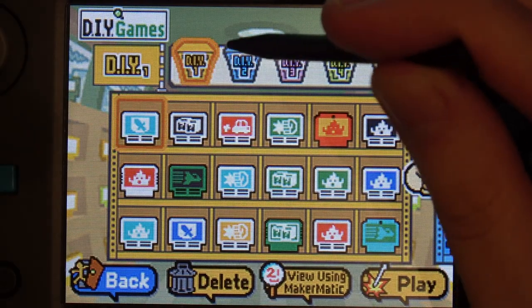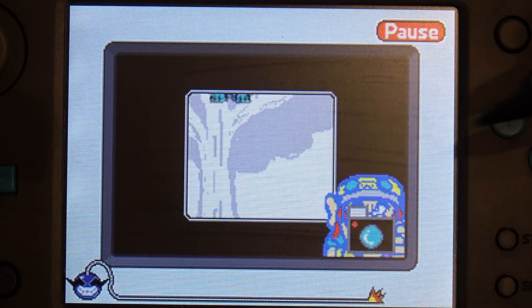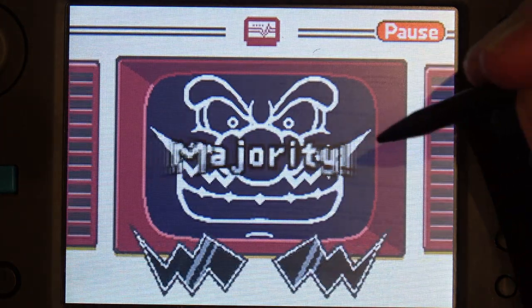This first box is all variants of the preset ones where I just drew my own graphics. I like this blue kangaroo mouse thing. I like my drawing of dogs and cats.